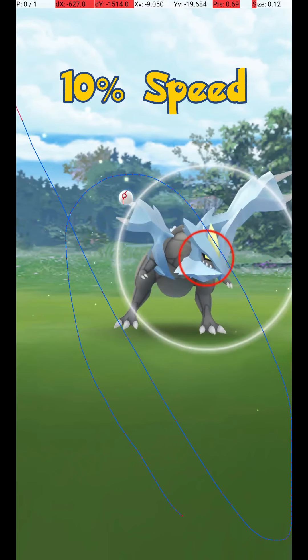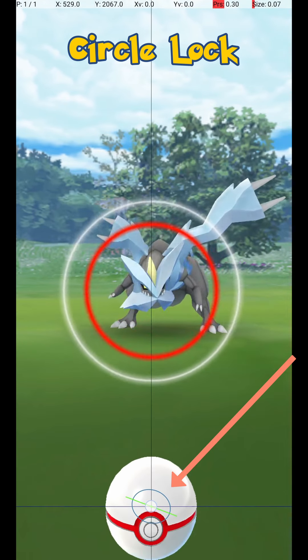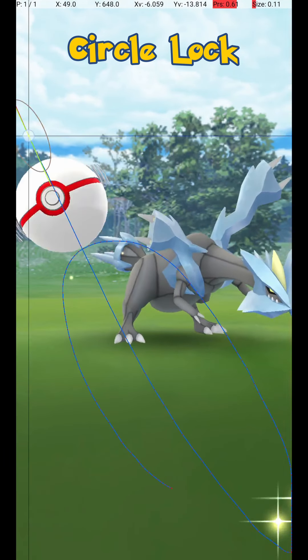The throw is tricky, and as with most legendaries, the Pokémon attacks and dodges often, so we must first discuss how to prepare for the throw. To avoid Kyurem attacking and wasting your Pokéballs, use the Circle Lock technique. To do this, hold down a finger on the Pokéball until the Catch Circle reaches the size required for an Excellent Throw.